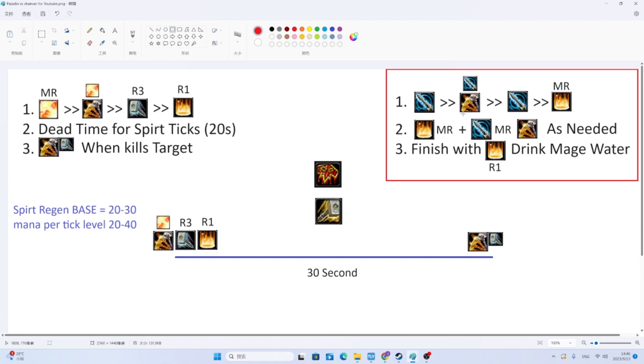Where it gets nuanced is at a certain point it's not worth re-judging and resealing anymore, because everything's about 10–20 seconds away from dying. At that point it's sometimes not even worth max rank Consecration — just throw down a rank 1 Consecration, then when everything dies, drink water. Essentially, at the start you pretend the only seal you have is Seal of Wisdom, and the only other spell is max rank Consecration.